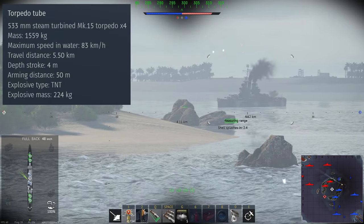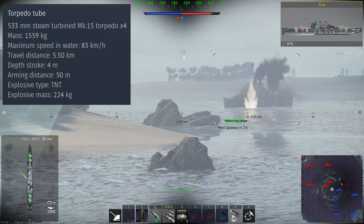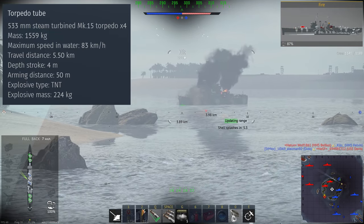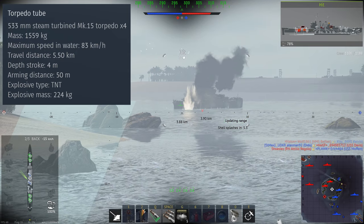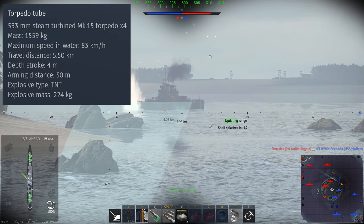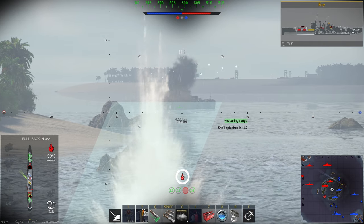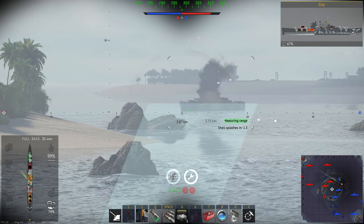Moving on to the 533mm steam turbine Mk-15 torpedoes. You have two launchers each containing four torpedoes. With torpedo mode enabled, they have a maximum speed of 83 km/h but this reduces range down to 5.5km — due to the small maps at this battle rating, I haven't found this to be an issue. I personally set the depth to 4m, which still works against enemy cruisers and destroyers. They have 224kg of TNT making them about average — nowhere near as good as the Japanese torpedoes. And if you know anything about American torpedoes during WW2, the bastard things barely worked.